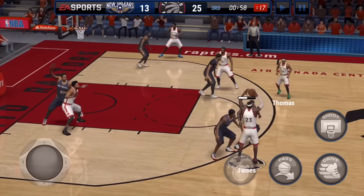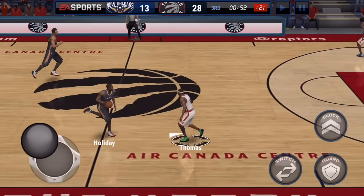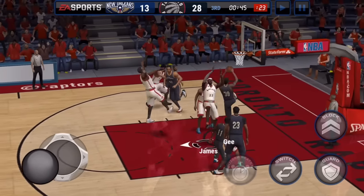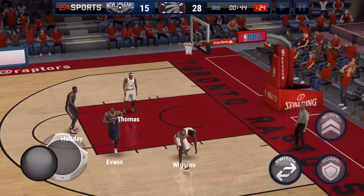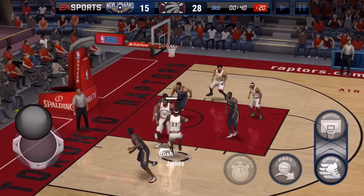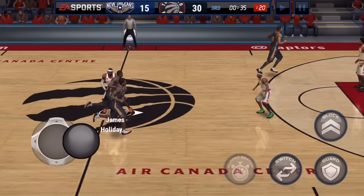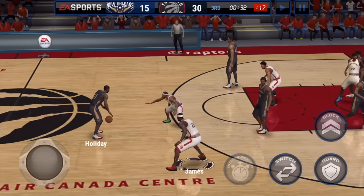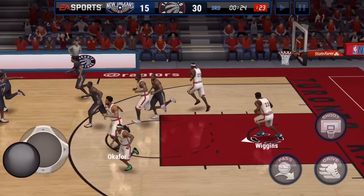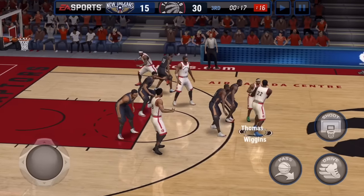LeBron draws a double team and kicks it to Isaiah Thomas, who pulls up and gets the three — he's got like an 88 three-point rating. There's a weird block play — we couldn't stop them — but LeBron gets a pump fake and does another layup instead of a dunk. He just keeps saving his highlights for buzzer beaters I guess. LeBron gets another block and we play defense, but the opponent bricks a layup from two feet under the rim — that was pretty jokes.